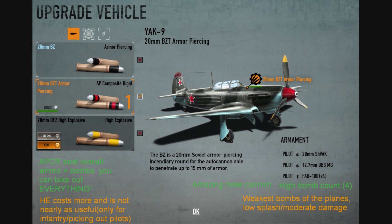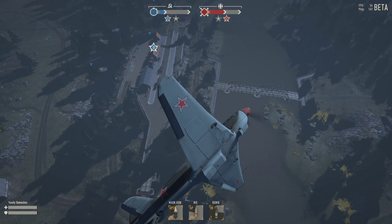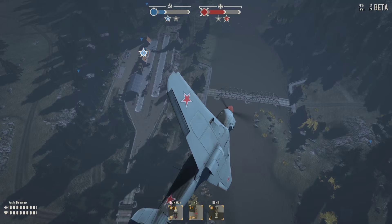You also get four bombs. They're smaller than the other planes but they can pack a punch if you get a direct hit on a tank.